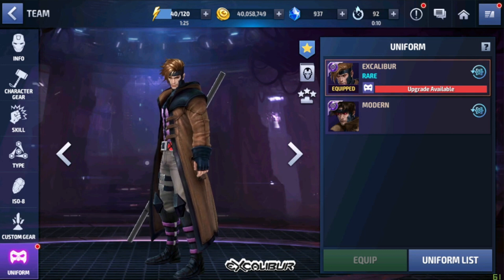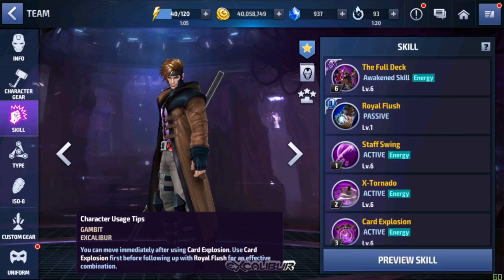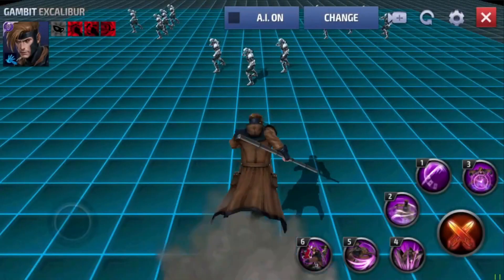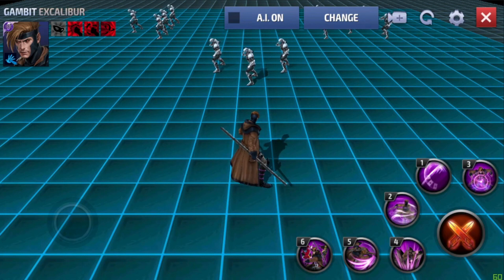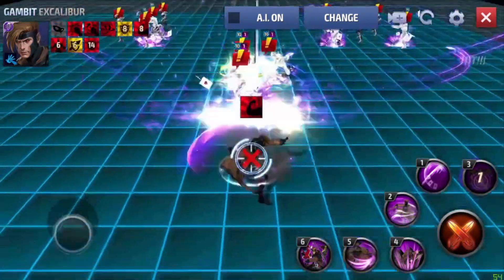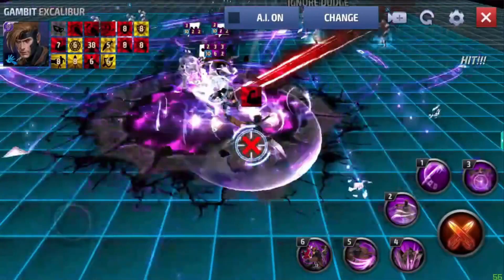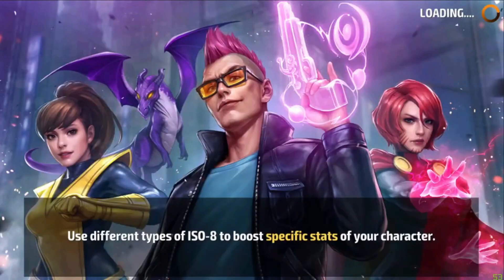Now let's talk about the uniform. Right now I have the rare uniform for Gambit because I don't have enough bios to upgrade it further — it is what it is. Now let me show you the rotation. The rotation is simple: use the co-op button, then three, cancel, six, cancel, five. Since I don't have the co-op button here, I start with three, six, five.